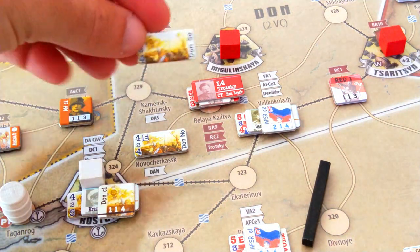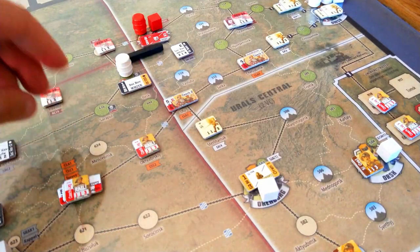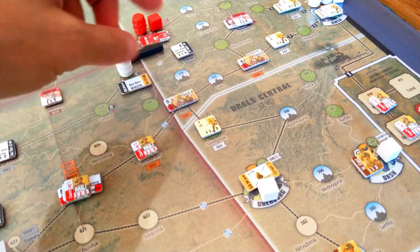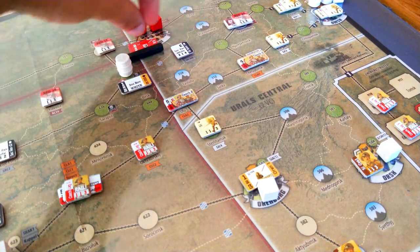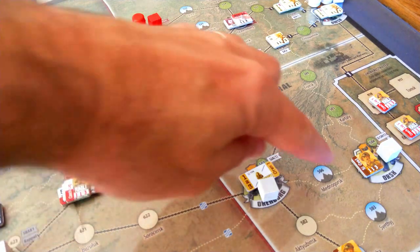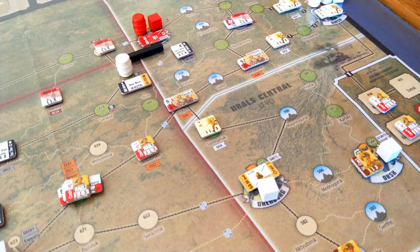What I do love is the art on these counters. They are historically thematic and look amazing. Here we have some Czech Legion units, Siberians, Siberian Cossacks. The Socialist Revolutionaries don't look too exciting, but then you've got the Reds — this is a reduced Red unit, but the art has lots of flavour. Every different sort of regional army and corps has slightly different art. The Cossacks, Siberian Cossacks, and Siberian regular forces are all white forces, but they have slightly different art. For new players this can be confusing and hard to grasp, but that's part of the learning curve.